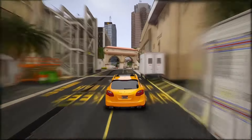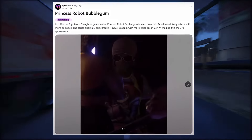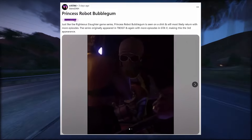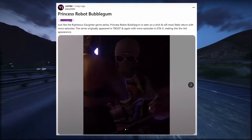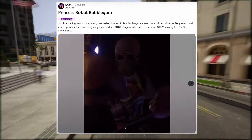Princess Robot Bubblegum is confirmed to be in GTA 6. Just like the Righteous Slaughter game series, Princess Robot Bubblegum is seen on a shirt and will most likely return with more episodes. The series originally appeared in The Ballad of Gay Tony, and again with more episodes in GTA 5, making this the third appearance.